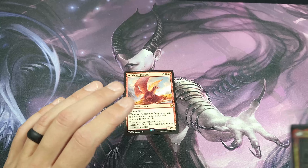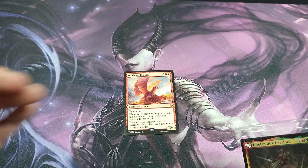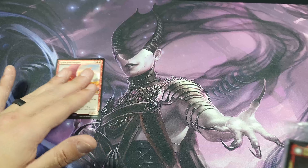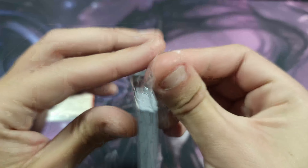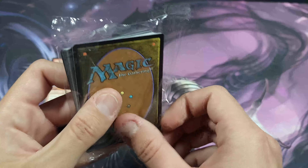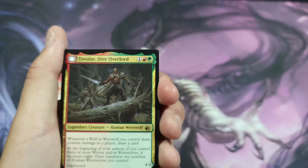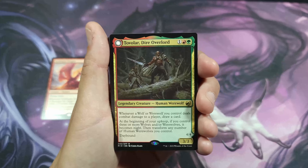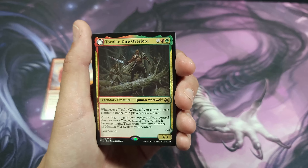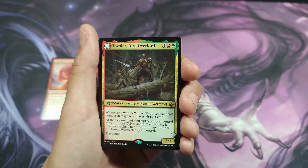I'm still keeping that Goldspan Dragon out because it's going to go into my Commander deck that I'm building. Once I get that finished, I'm going to be buying a lot of the cards — trying to search through Modern Horizons and things like that, whereas it is fun, isn't the best use of your money if you're actually trying to build a deck. Now for the sideboard — this will be your sideboard plus your tokens. You have up to 15 cards in your sideboard; almost all competitive decks have a sideboard because it allows you to respond to different threats.